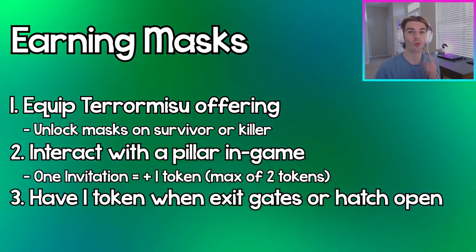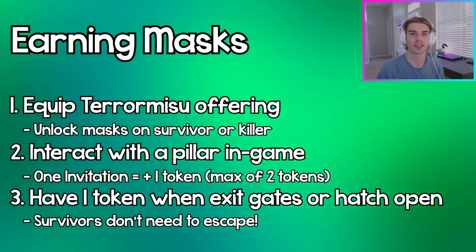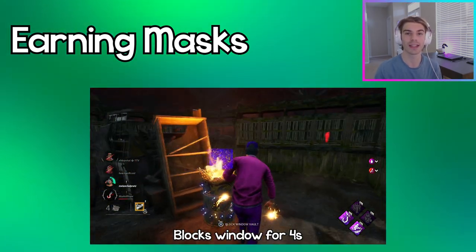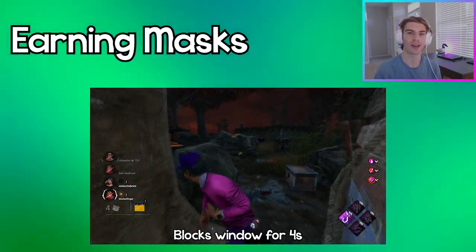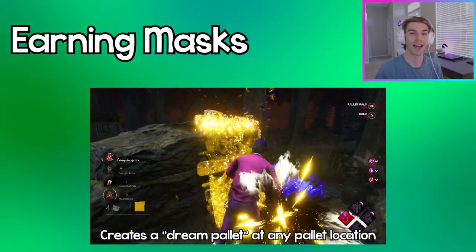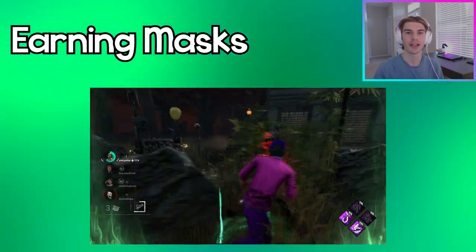Interacting with a pillar gives you one token towards your twisted skills, where you can have a maximum of two tokens. You earn the cosmetics by having one token when either the exit gates or the hatch opens, which means on survivor you actually don't need to escape — just open the gate. You actually use these tokens while in a chase to either block windows or create a fake pallet. The windows are more tailored towards the survivor side and the pallets towards the killer side, but both sides can do both actions.